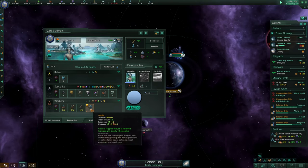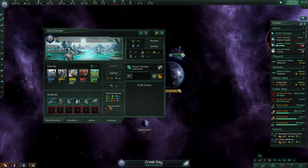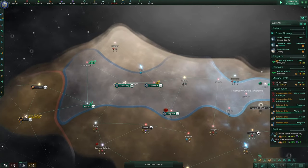The three pops that are working now in addition on the planet here are completely negating the deficit for food. At least for now it's working — we'll see how it continues. At least for now we are positive on food once more.